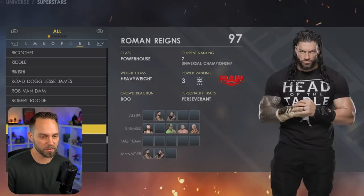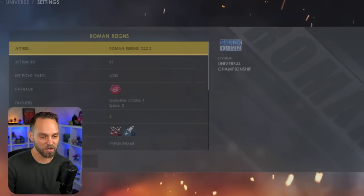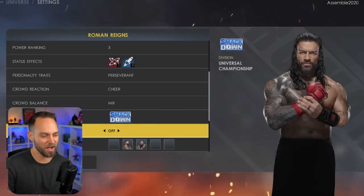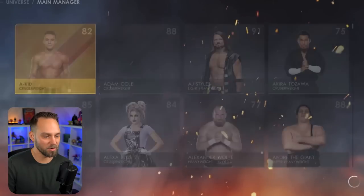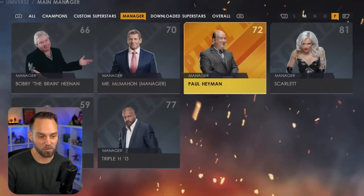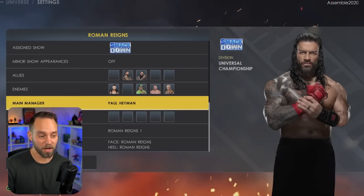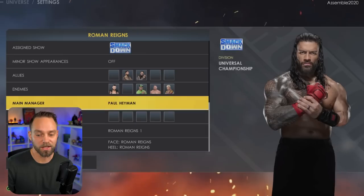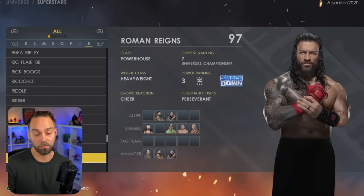The other thing we're going to look at is Roman Reigns. By default, Roman didn't have Paul Heyman, which is no fun. So a couple of things: I'm going to change out Roman's attire and give him something new. We're going to make sure his allies are set up and his main manager is not the Usos. We're going to add a new manager — go over to your managers tab, add the manager you want, add Paul Heyman, and now Paul Heyman is going to be his main manager. This will fix the issue of him not showing up. It's a lot of tedious stuff — that's why with Universe Mode you can make it a lot of fun, but you do have to go in and tweak every single thing out of the default to get it the way you want.